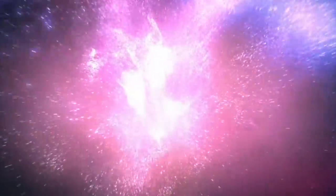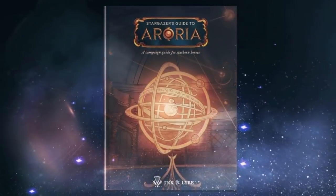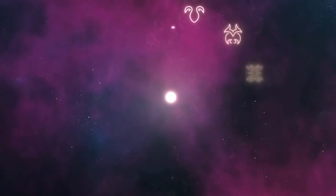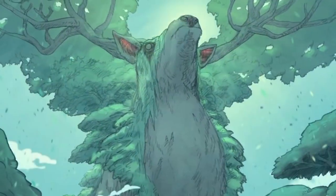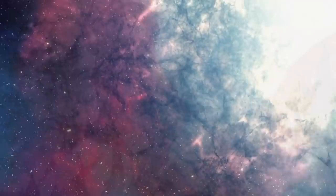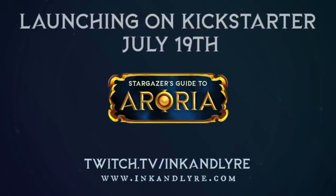This episode is sponsored by Ink and Liar with their Stargazer's Guide to Aurora, live on Kickstarter now. Build characters empowered by celestial bodies using their Zodiac character system. Get 12 subclasses, 3 races, and 23 locations, gorgeous Zodiac-inspired add-ons, and more. We've known Ink and Liar for years as amazing artists and game designers on Patreon. Stretch goals are already being unlocked to add adventure modules to this already 250-plus page book. Back it on Kickstarter now and you get it in January. Link is in the comments and description.